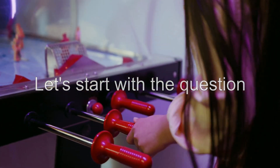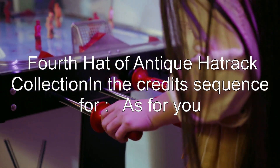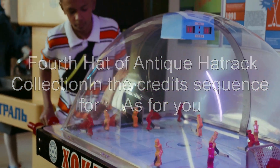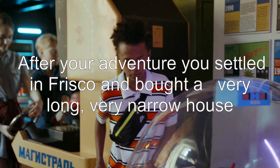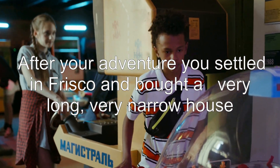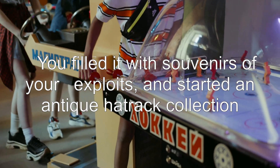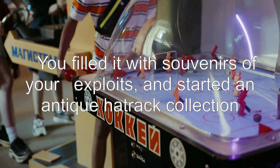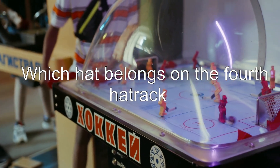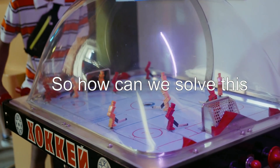Let's start with the question. The fourth hat of the antique hat track collection in the credits sequence: after your adventure you settled in Frisco and bought a very long, very narrow house. You filled it with souvenirs of your exploits and started an antique hat track collection. Which hat belongs on the fourth hat track? So how can we solve this?